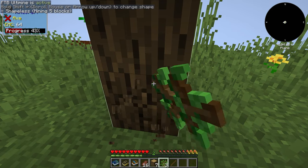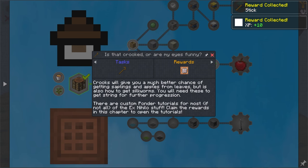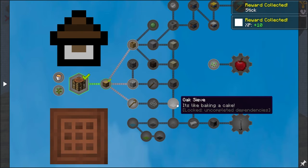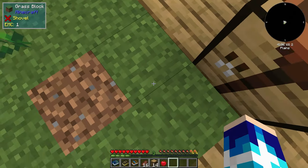We have vein mine — good. So we have enough logs. Crafting table time. Claim the quest. So we need to get string for the sieve and the sieve mesh. We also need to start getting cobblestone.